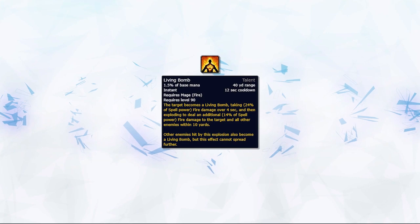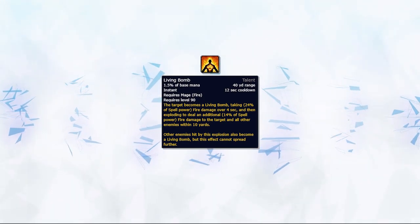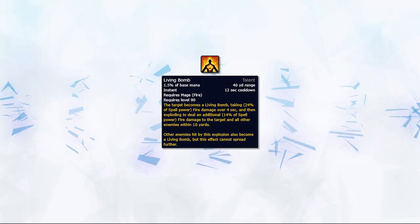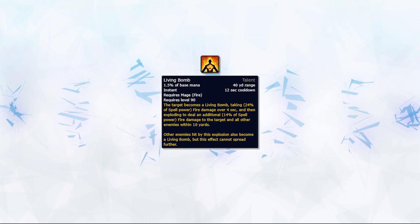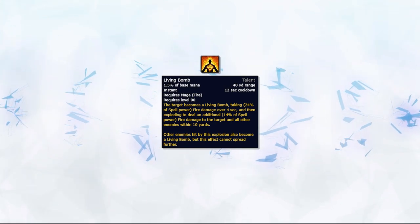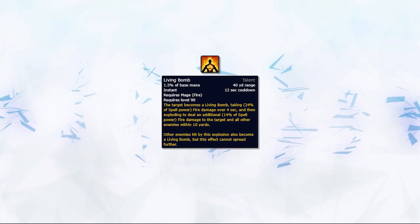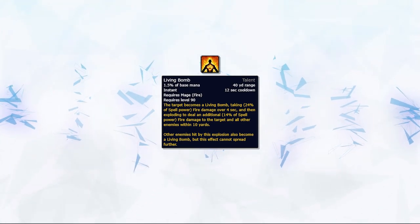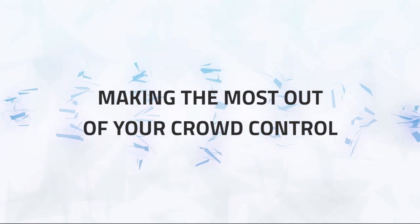A common question is when do you use Living Bomb? To put it simply, the ability deals extremely weak damage, but its main drawback is that it can potentially break crowd control. So the only time I would ever recommend using Living Bomb is when you know for a fact that the target is not going to break any form of crowd control on the enemy healer.